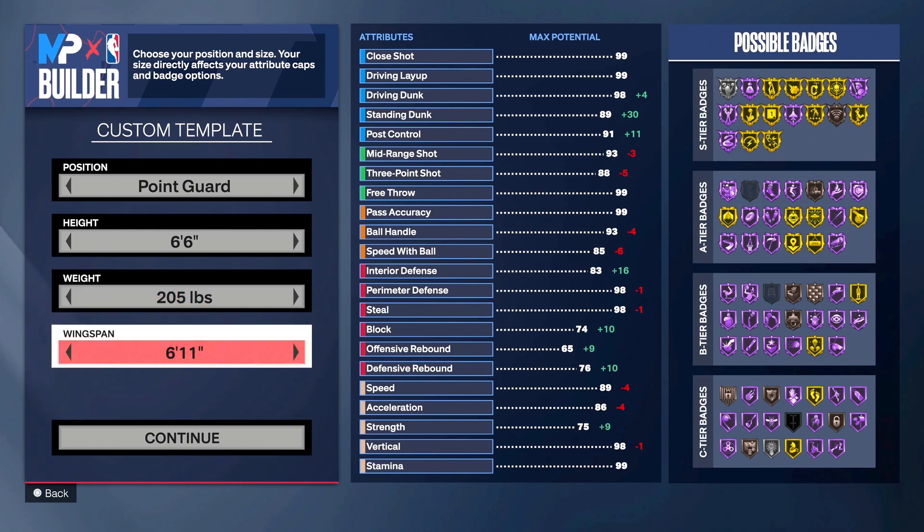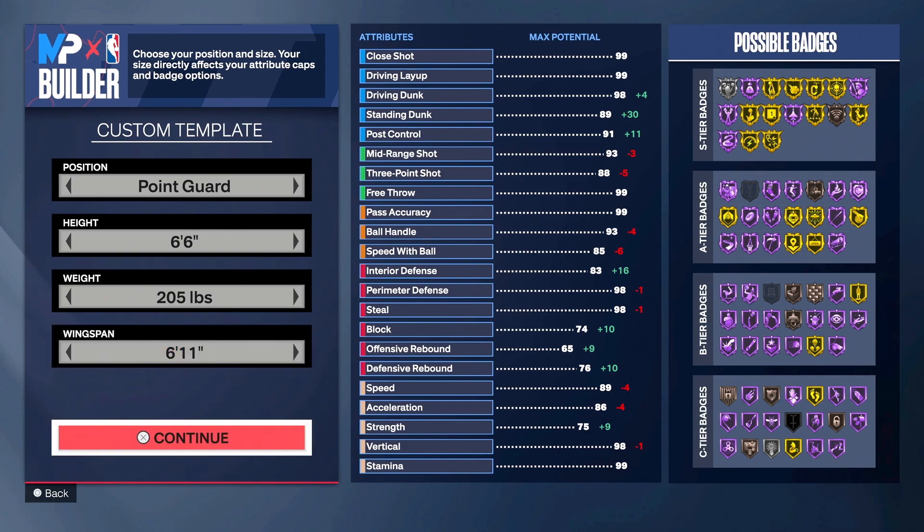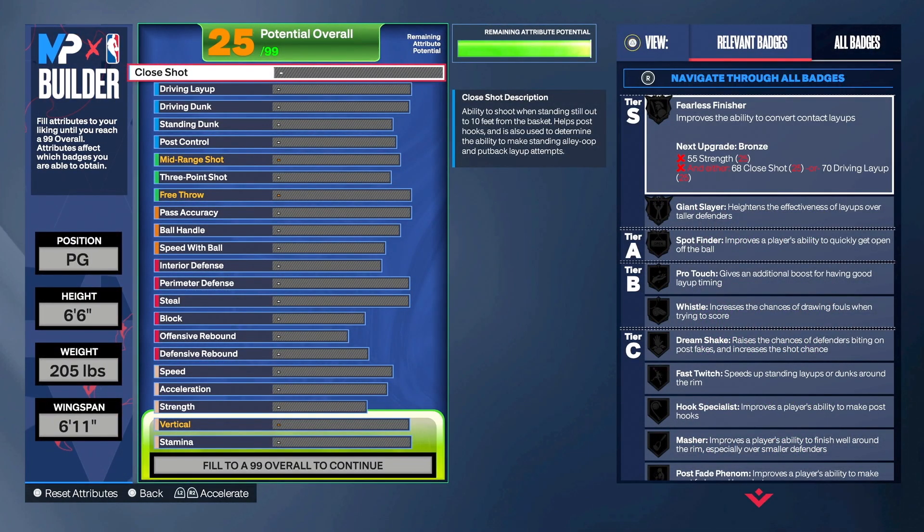For wingspan, we're going to keep it as-is at six foot eleven. This is going to give us the best of both worlds when it comes to shooting and defense.